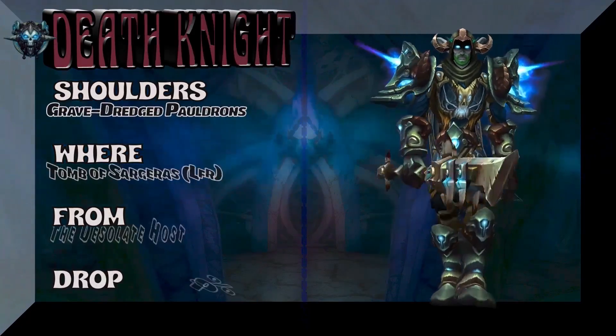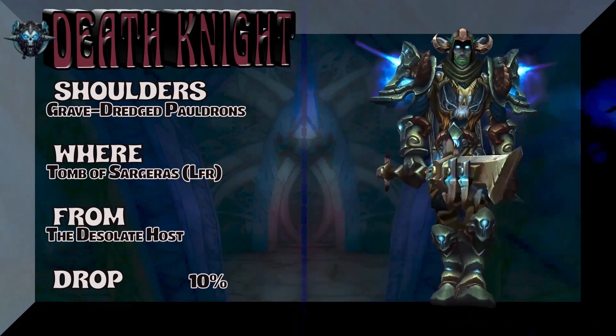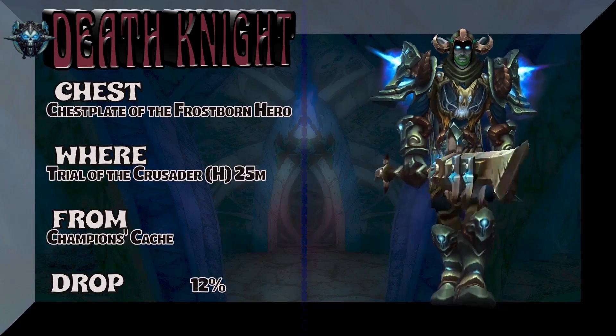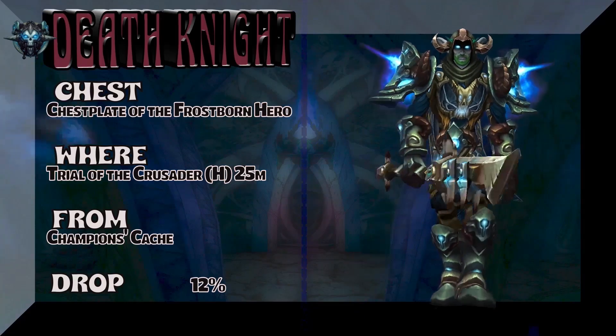I made a mistake on the shoulders. These are out of Siege of Orgrimmar, dropped from both Normal and Heroic versions. I believe it's the Warrior tier set, but this is the lookalike that Death Knights can pick up. The chest is correct though — Chestplate of the Frostborn Hero, Trial of the Crusader Heroic 25-man, Champions Cache, 12% on the drop rate.